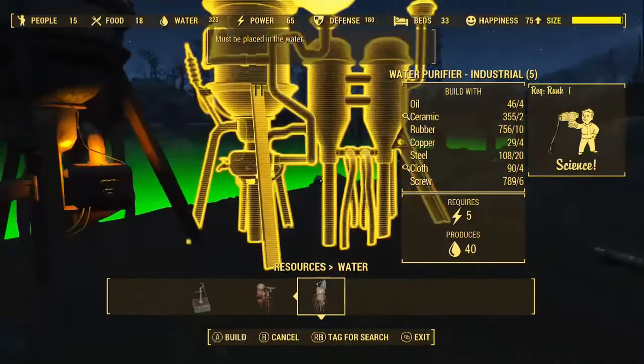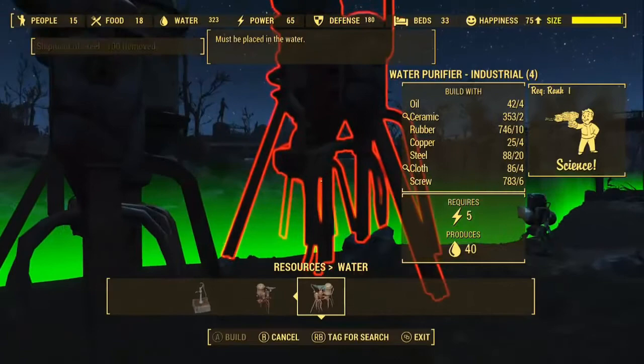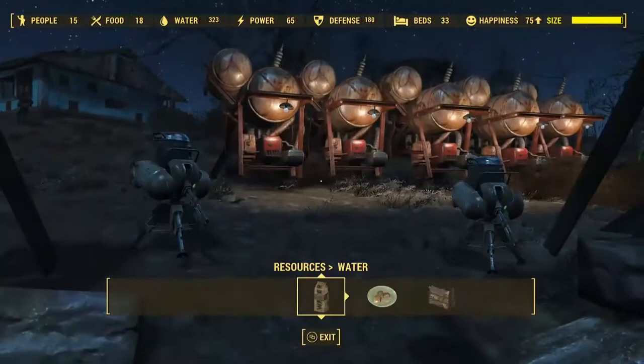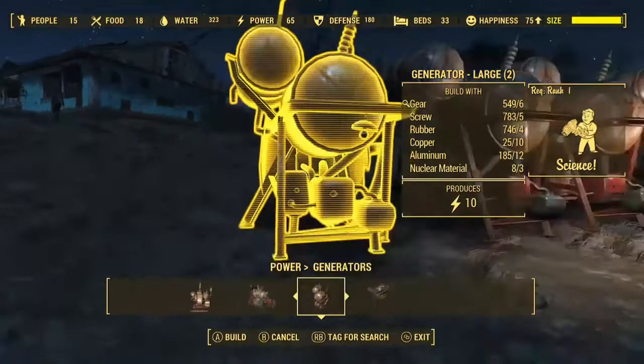This works for all water purifiers, but the industrial purifiers produce 40 water, so they produce it much faster. You do have to have Science 1 before you can unlock them. You can use the other water purifiers or even wells — it's just going to take a lot more resources. The large generator also requires Science 1, and it's far more effective, especially if you're adding lighting, lasers, and other security mechanisms to your settlements.